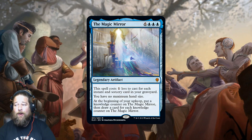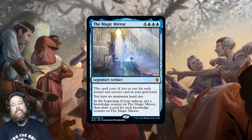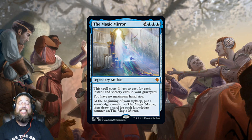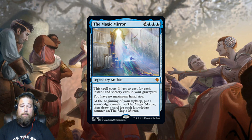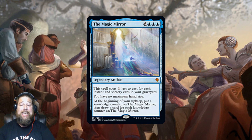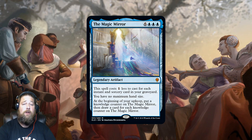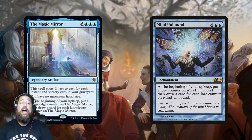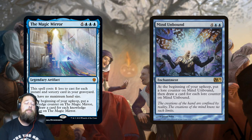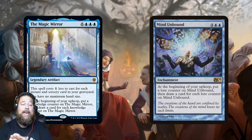Next we enter Mythic Rares with Magic Mirror — a nine-mana legendary artifact, except not really nine mana. It costs three less to cast for each instant or sorcery in your graveyard, so with six or more instants or sorceries, it's only three mana. It gives you no maximum hand size, and at the beginning of your upkeep you put a knowledge counter on it and draw a card for each counter on it. So the turn after you play it you draw one card, then two, then three — if it can sit on the battlefield, it's an insane source of card advantage.